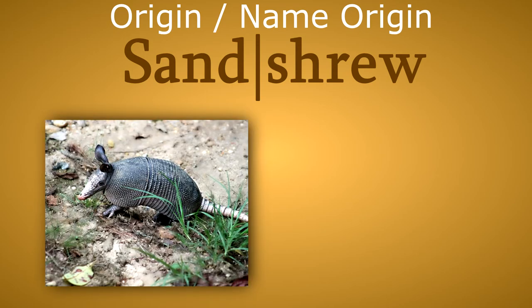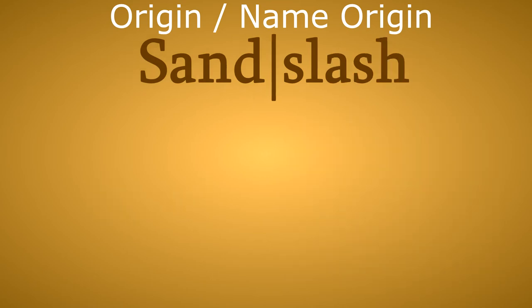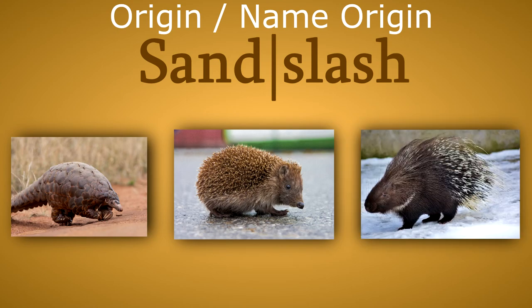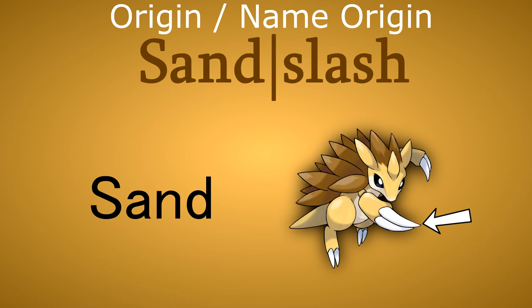Fourth, origin and name origin. Sandshrew may be based on an armadillo, which are also found in desert regions. It is also mentioned that both Sandshrew and Sandslash have poisonous claws, similar to some species of shrew. This leads to the name origin, which is most likely a combination of Sand and Shrew. Sandslash could be a mix between a pangolin, a hedgehog and a porcupine, sharing various traits from them. Sandshrew is also very similar to a pangolin. Sandslash's name is based on Sand and Slash, referring to its long, sharp claws.